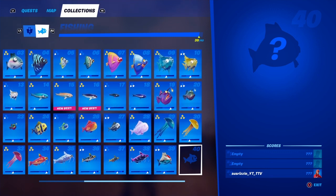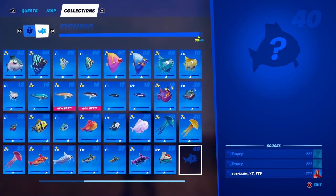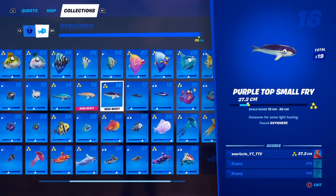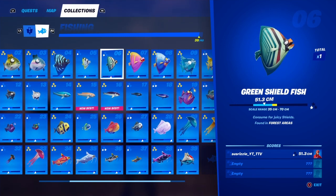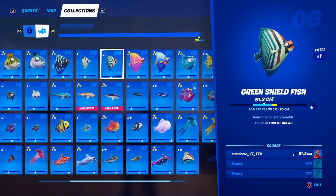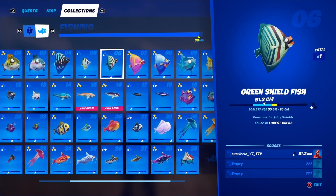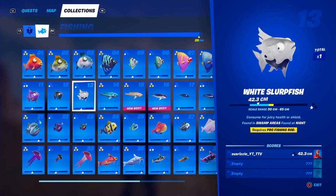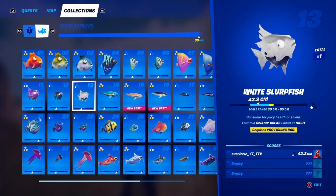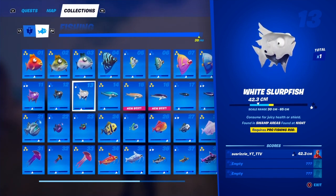You want a friend with a gun because sharks are still in the game and they're in more spots than last season. The most difficult fish I had trouble finding was number 13. Fish number 16 can only be found at night, and the green shield fish is only in forest areas — Weeping Woods is the main one, and there aren't many fishing spots there. The white slurp fish can only be found in swampy areas at night.